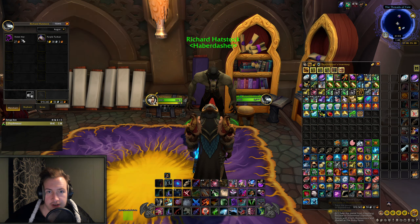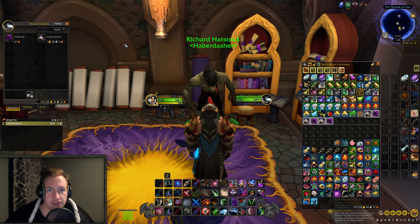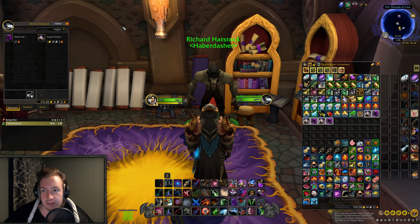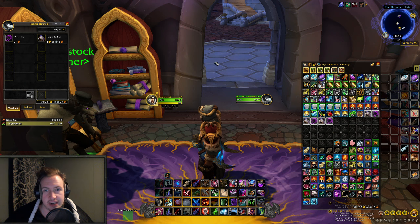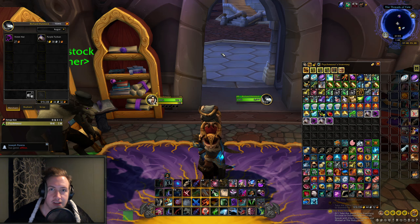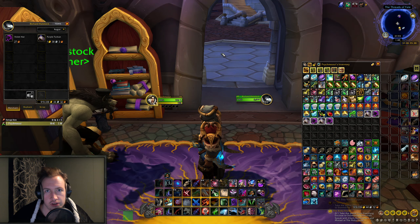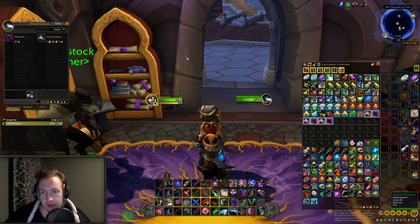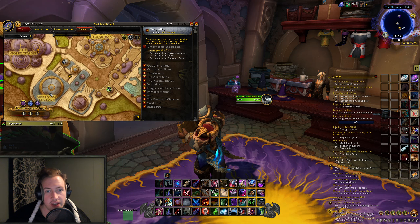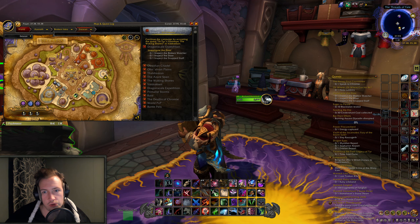Basically, buy as many of these as possible, send them to a bank character, and just repost them on the Auction House until they eventually sell and produce some steady cash flow. That is what you want to do with transmogs anyway — have as many different items as possible on the Auction House so that when people are looking for transmog, there's a higher chance they buy your item. This vendor is located in Old Dalaran, right outside the Greyfang Enclave inside a building — you can find this NPC in the old version of Dalaran.